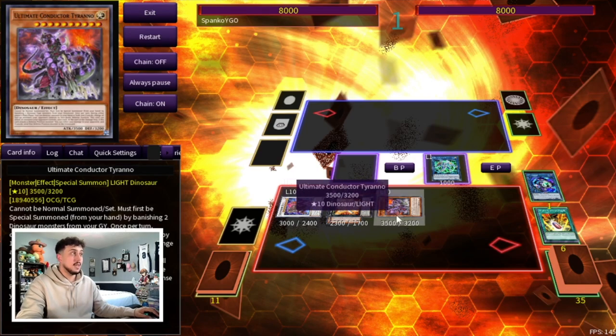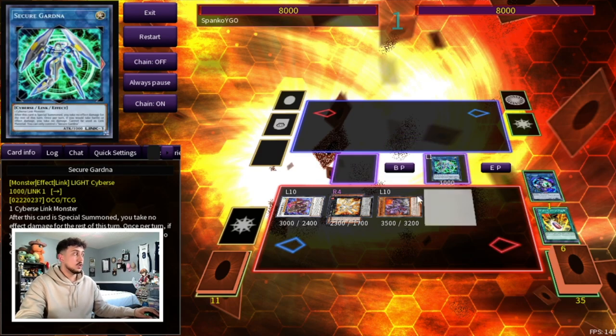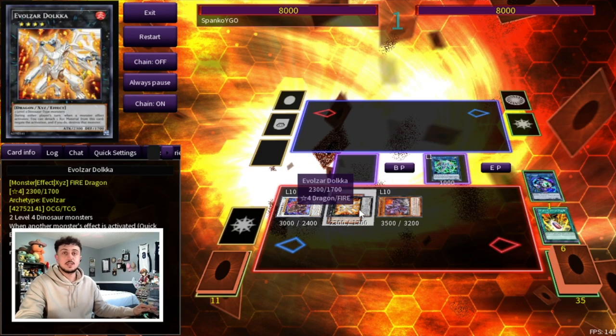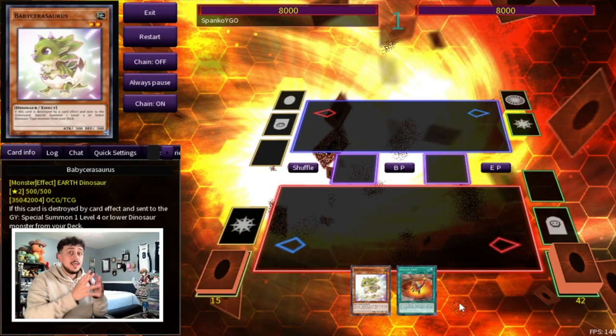This is very powerful because you're going to be able to OTK. You have a card in Secure Gardener that you can pop off the Ultimate Conductor Tyranno — keep in mind you don't actually have to destroy a Dino monster, you just have to destroy one monster on your side of the field, so you can pop Secure Gardener. This is enough for game on your next turn anyway — so this is just a two-card combo with Ground Xeno and Baby.